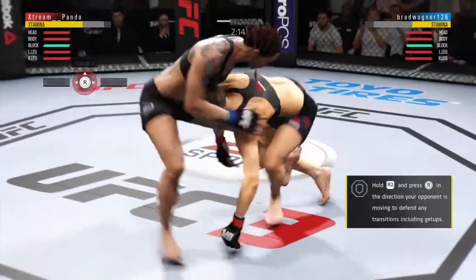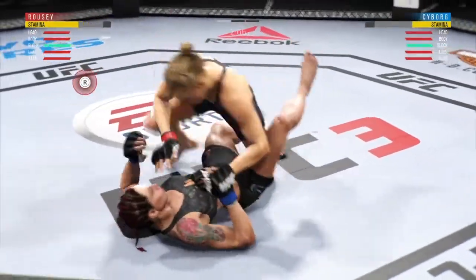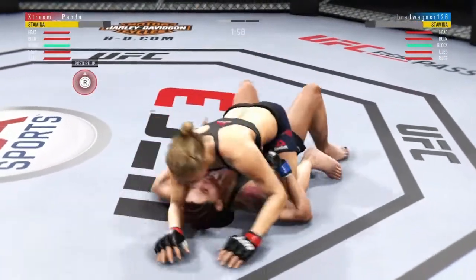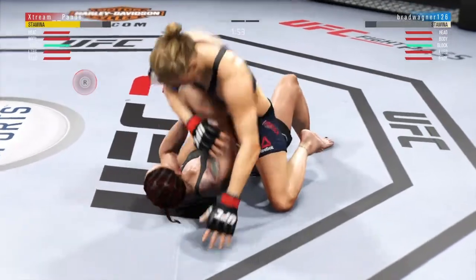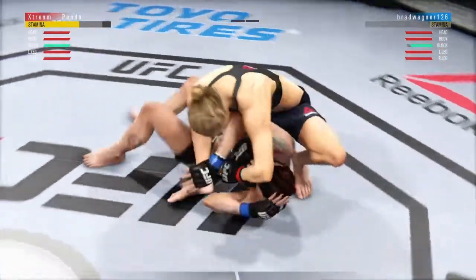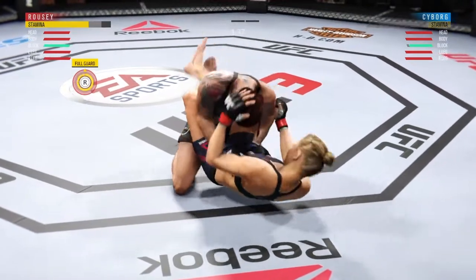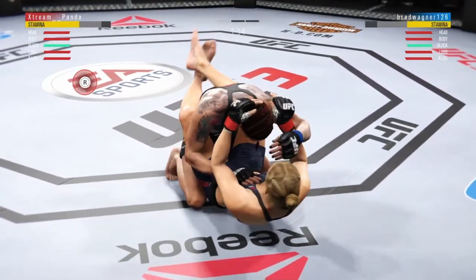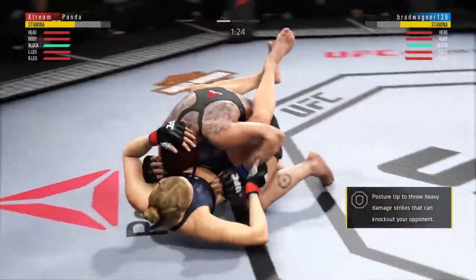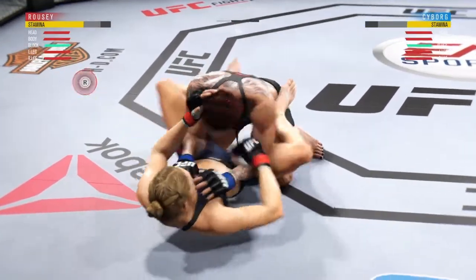Right there he started to punch me — that was a mistake because as soon as he went to transition he had low stamina. I'm in a good position. I'm going to go to top mount. He's going to try to stand up — I deny that. Now he's not looking good. Once your stamina hits that point it's really hard to escape these submissions. I fell again — I guess I hit it at the wrong angle. It's like quicksand. The guy just can't seem to get out. I don't know how many submissions I'm trying but he cannot stop it.